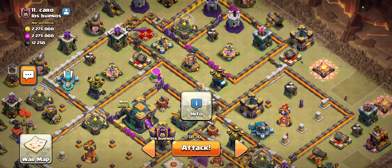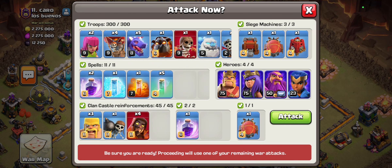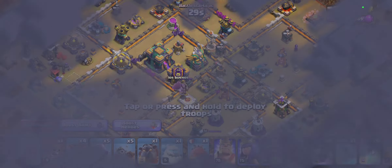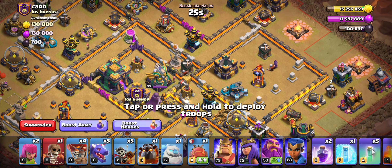Hopefully we can get it done. We're going 13 versus 14, so let's get this underway. You can see the base and the army. Let's crush it. I have a Wall Breaker in there as well, so if push comes to shove we'll hopefully be able to get to the Town Hall.